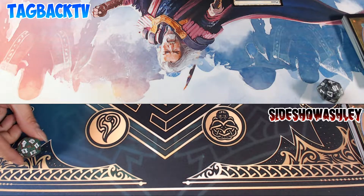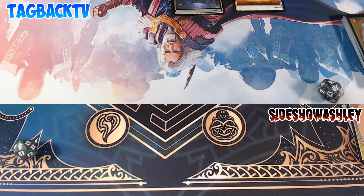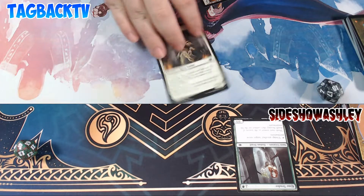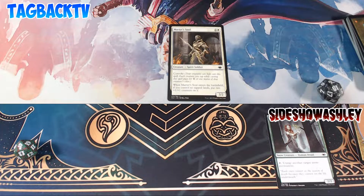Swamp. She's way too excited over there. Rimtender — at any point I can tap this to tap target snow permanent. Perfect, thank god I don't have any snow permanents out. My turn? So I'm going to tap three for Martyr's Soul — he's a 3-2. And then I'm going to pass.